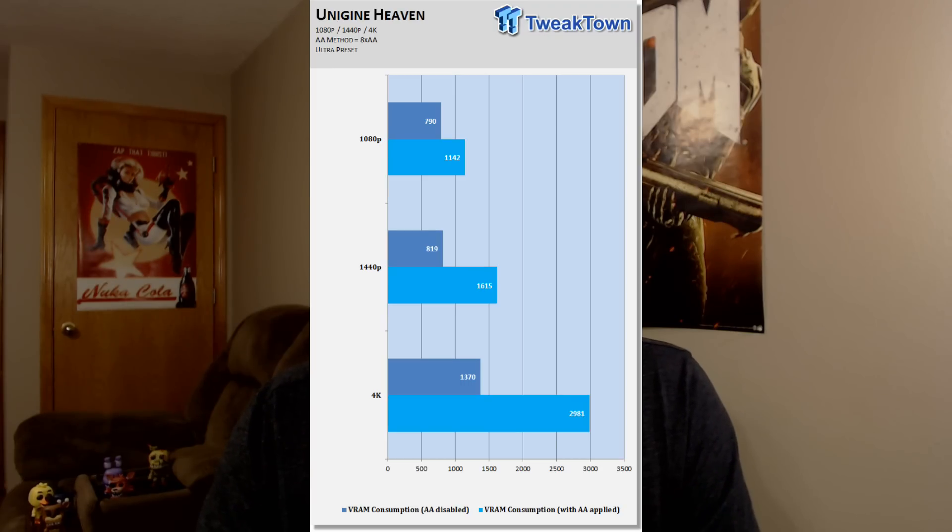It shows it without anti-aliasing and with anti-aliasing. I'll have the benchmarks right here on the video for you. We'll start with Unigine Heaven — just because it's not really a game — and you'll see that it uses just under 3GB of VRAM running at 4K.